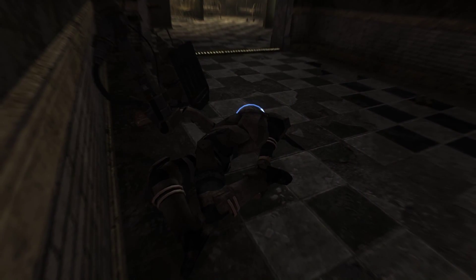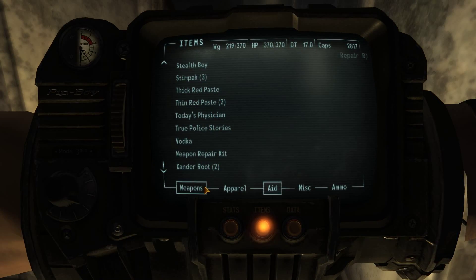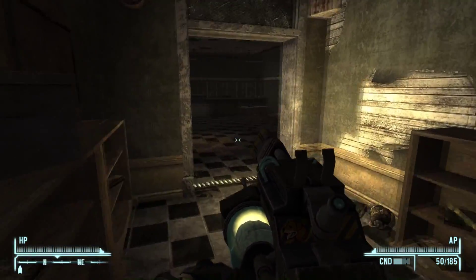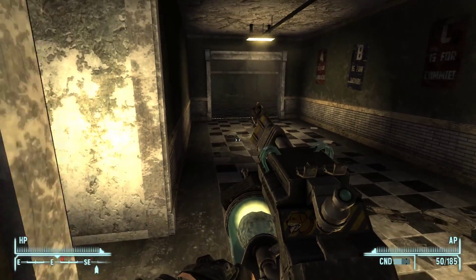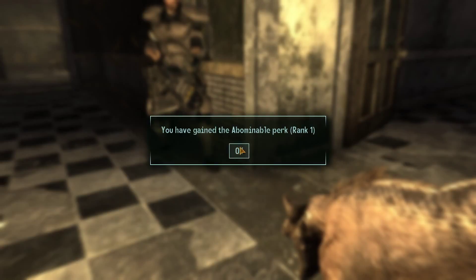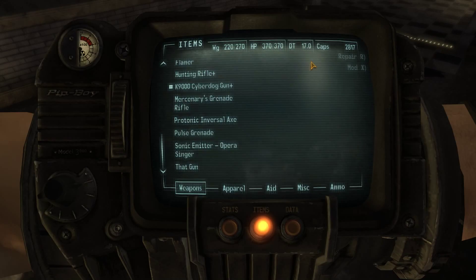I'm determined to get through this. Right, so now we know that this sucker is going to appear behind us. How much health do we have? Tons. Let's use this thing - it should be fairly good. We're going to use VATS. Oh shit yeah, this guy just spawns behind us. There we go - that's really efficient on the ammo as well.